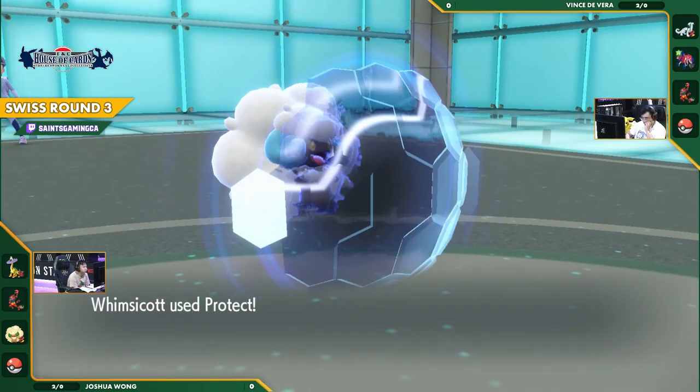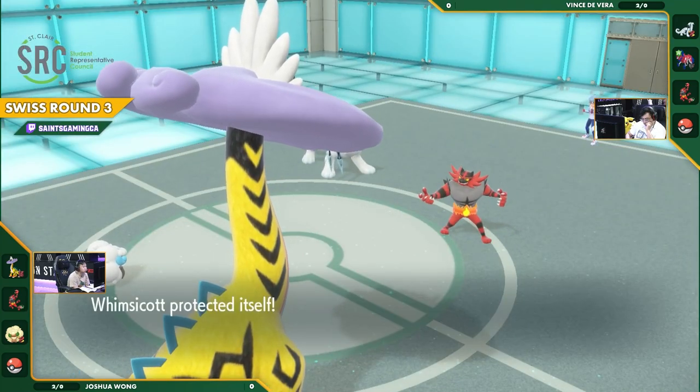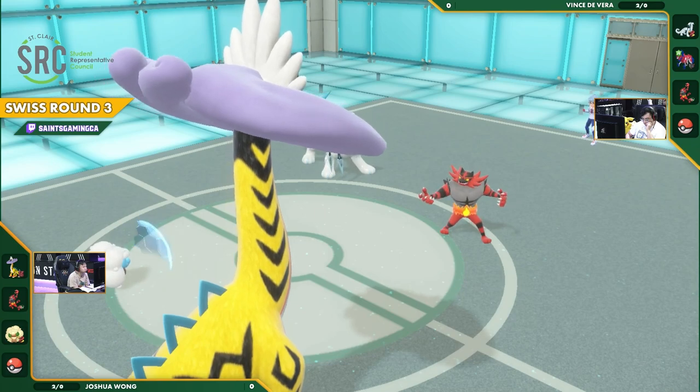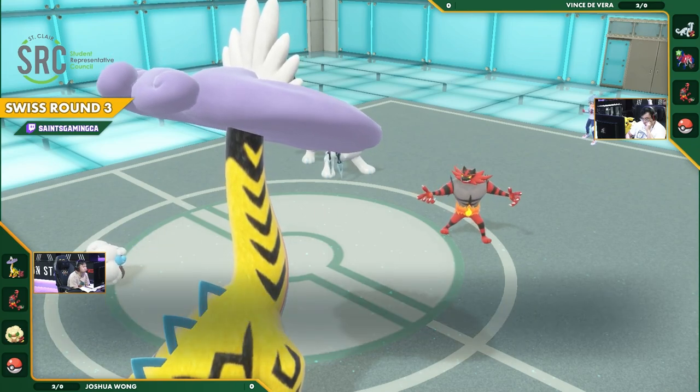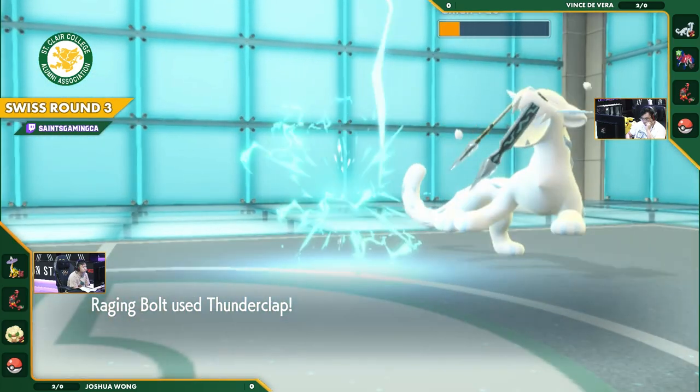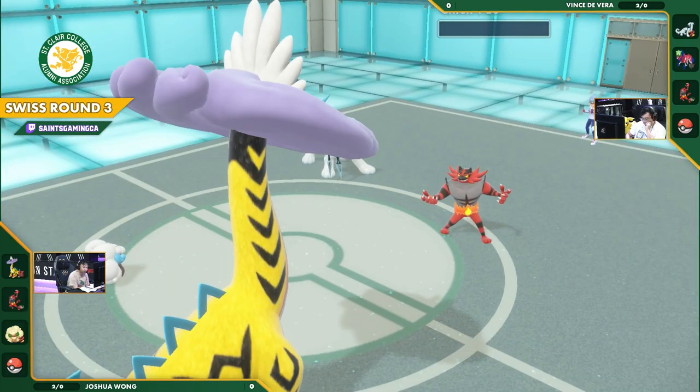It's a much more supportive mon — the buffer-debuffer. It's still able to deal out a decent amount of damage as well. That Fake Out pressure is massive, but gets blocked out by the Protect. Whimsicott is going to hang on for a few more rounds. Thunderclap does go out and takes out the Chien-Pao.